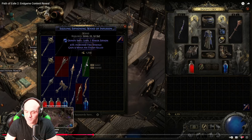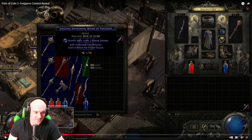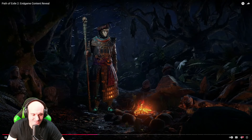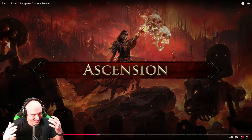You can also buy items from vendors, and they try to keep items relevant to your level, so it's worth checking in town periodically for upgrades. Gold is only used for purchasing things on your own character — you don't trade with gold between players, only items. There are some really cool unique items, like the Quill Rain Short Bow that literally doubles your attack speed. When you get a unique, you'll really build your character around it.